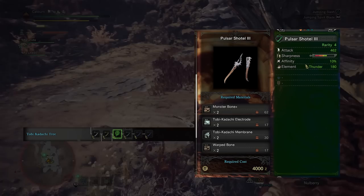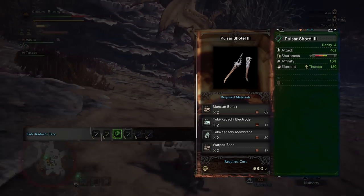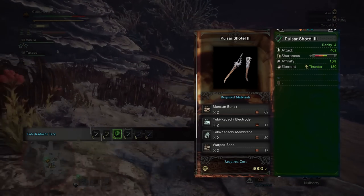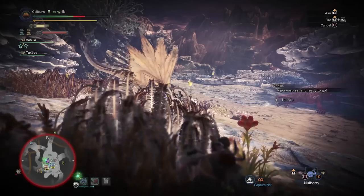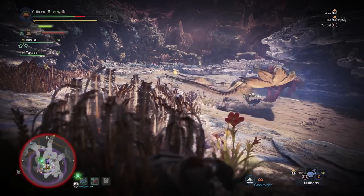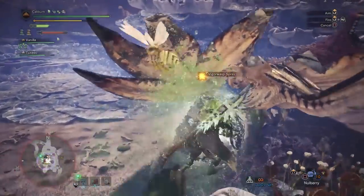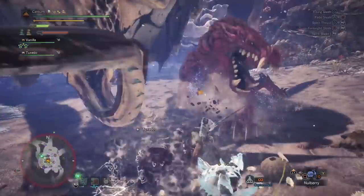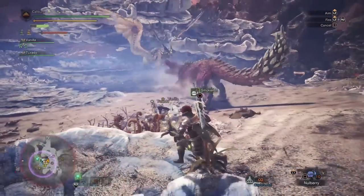Your final upgrade for low rank is to upgrade your Pulsar Shottle 2 into a Pulsar Shottle 3. This requires two Monster Bone Plus, two Toby Kodachi electrodes, two Toby Kodachi membranes, and two Warped Bones. The Warped Bones can be gathered from bone piles in the Rotten Vale. Take out any remaining monsters in low rank and you'll be able to take on Zora Magdaros a second time. After beating this set piece and killing a deceptively strong Pukki Pukki, you'll gain access to the high rank quests. Congratulations — the baby gloves are coming off.